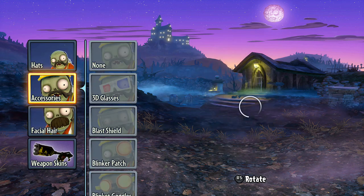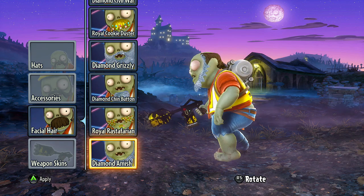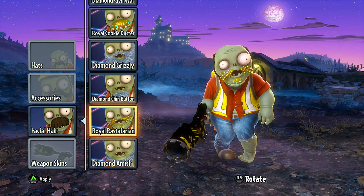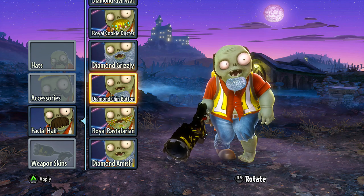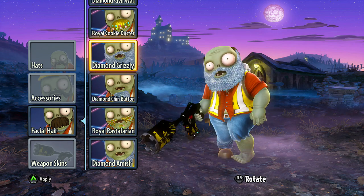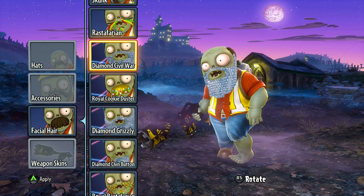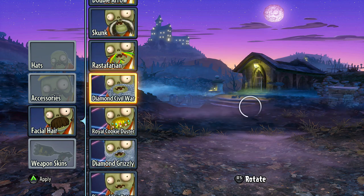Let's look at some facial hair here. The diamond Amish — so fancy. Royal Rastafari and the diamond chin button — that's a big old button right there. The diamond grizzly — you know you're made of money when your beard is diamonds. Royal cookie duster, the diamond silver war, Rastafari — that's all we got.